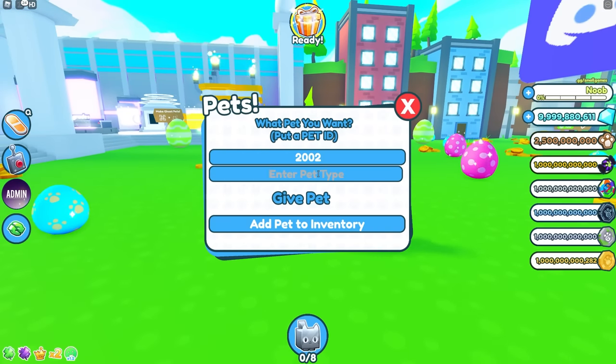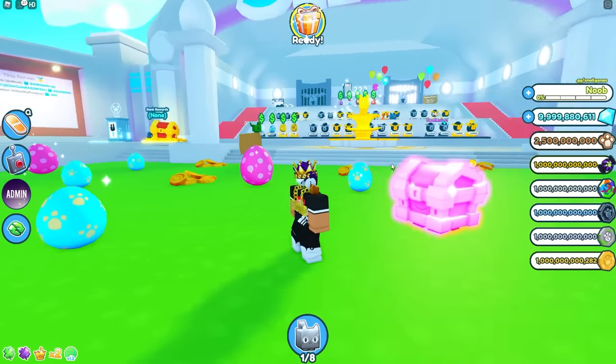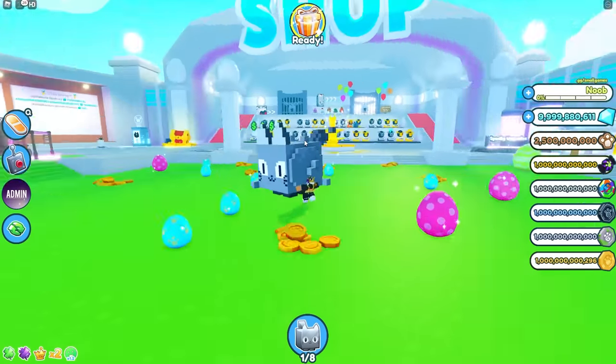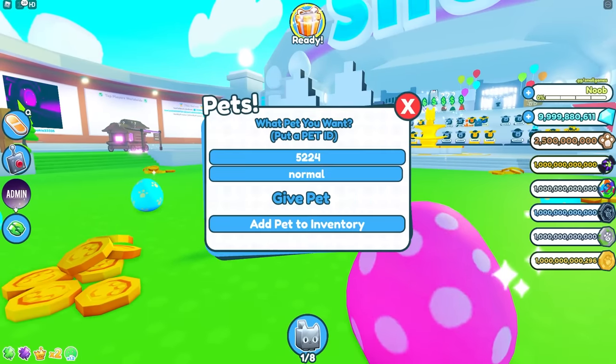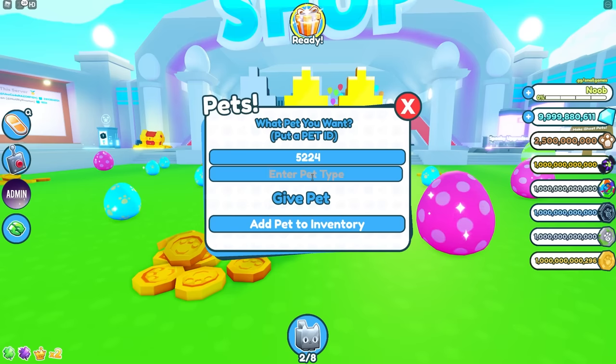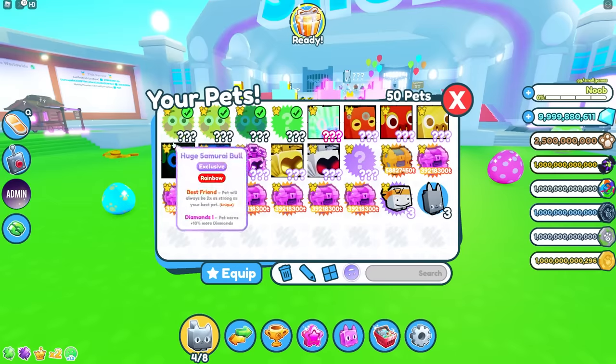We know the Huge Chest Mimic in normal, golden, and rainbow — but how would it look as dark matter? Oh my gosh, look at that Huge Chest Mimic as dark matter, that's crazy! Then there's this massive pet — a Huge Pixel Cat. I don't even know what to call it. In golden and rainbow and dark matter — they don't even fit in the game properly, wow.